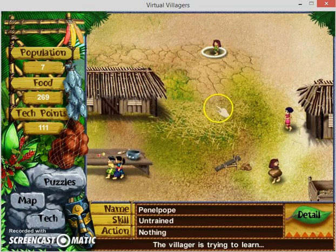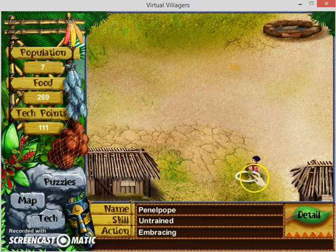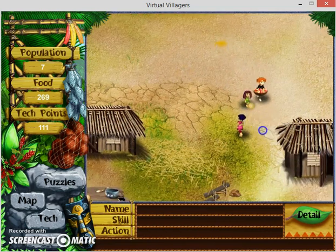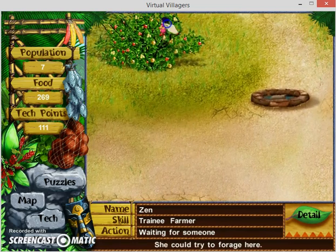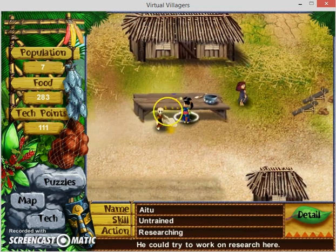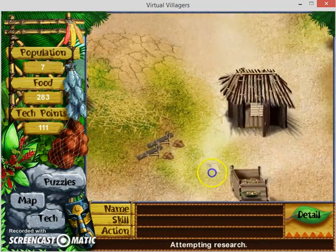Look at this child run! Oh my gosh - what are they doing? Run, child, race this man! They're waiting - oh yeah, that means they're going to have a baby if they go inside. Then I set her as a farmer so she's going to want to farm.